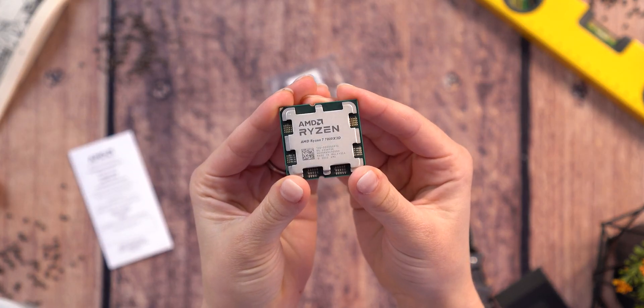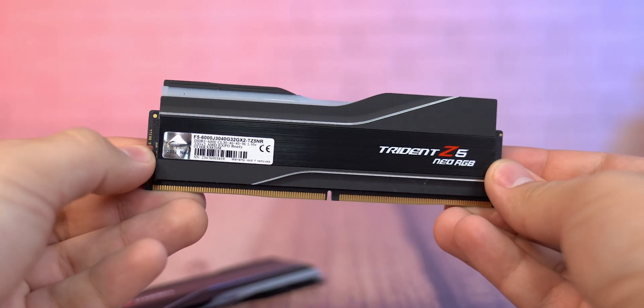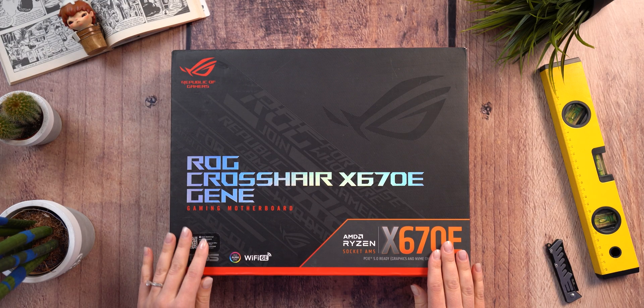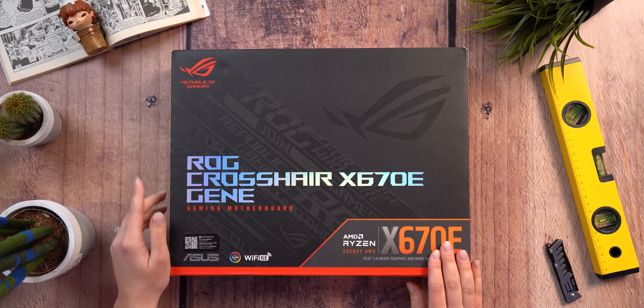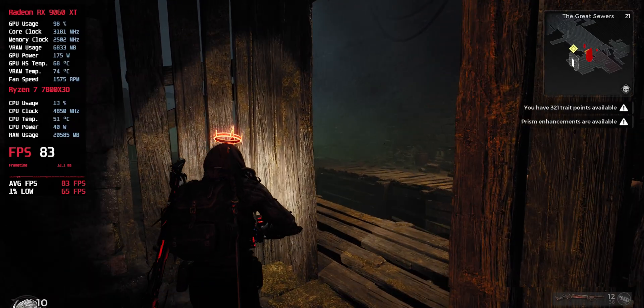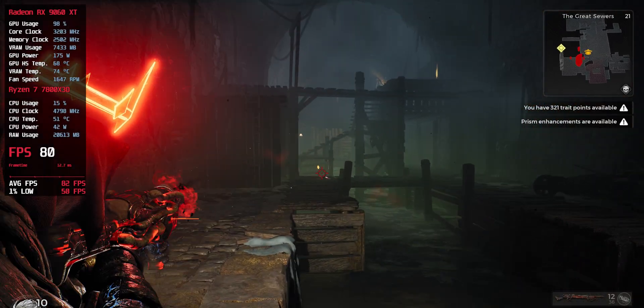Before we jump into benchmarks, here's how we tested — because it matters. We used the Ryzen 7 7700X 3D for consistent boost behavior, paired with 64GB of DDR5 RAM at 6000MHz. The test bench runs on an Asus ROG Gene X670E powered by a 1000W Hydro G Pro PSU. No bottlenecks, just raw GPU performance. We used AMD driver version 25.6.1 straight from the RX9060 XT Reviews Guide, and all games were tested at 1440p using our custom high settings.